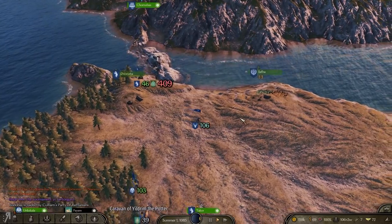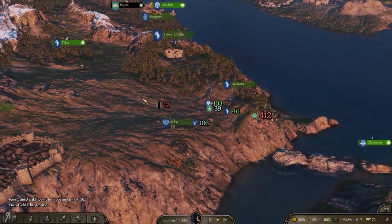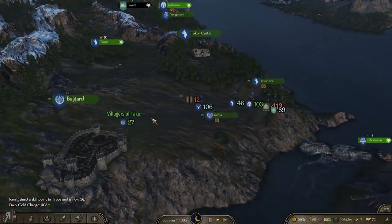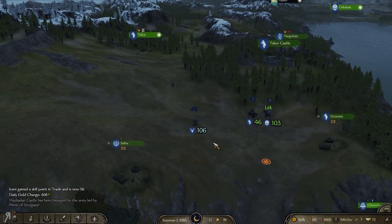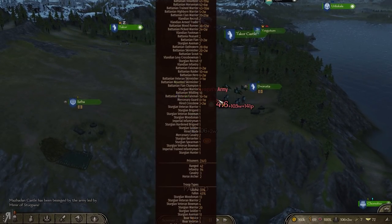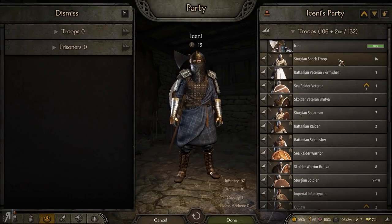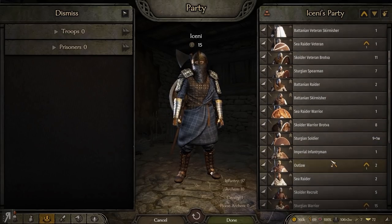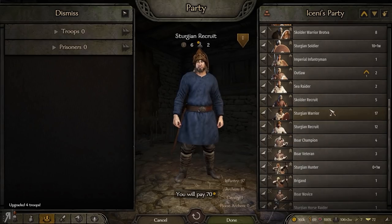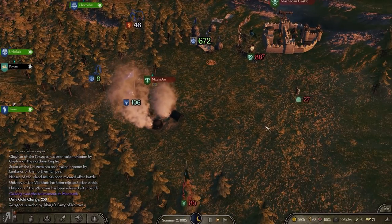We have a very large Battanian army coming into our main territory — this is actually really deep in Sturgeon territory and I'm surprised they're being so audacious. Lek — do not get killed, sir. Let me take a quick look at what they have. The best troops I have are literally just tier five, and that's pretty much it — everything else is tier four and below. I have a couple of Sturgeon recruits I can upgrade, but these guys are not going to be very useful at all.